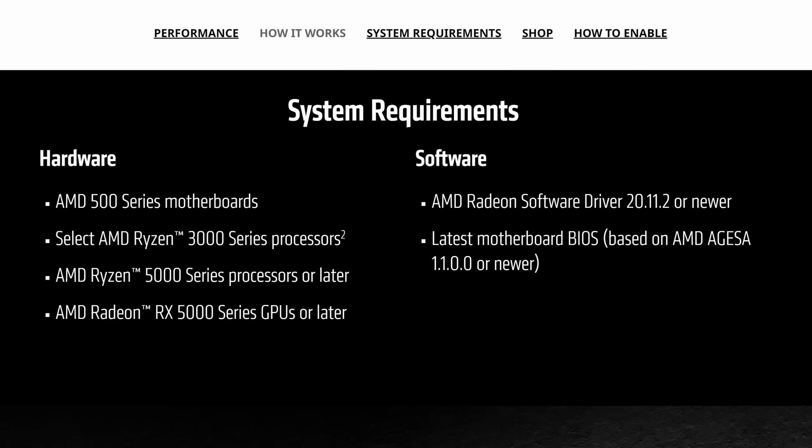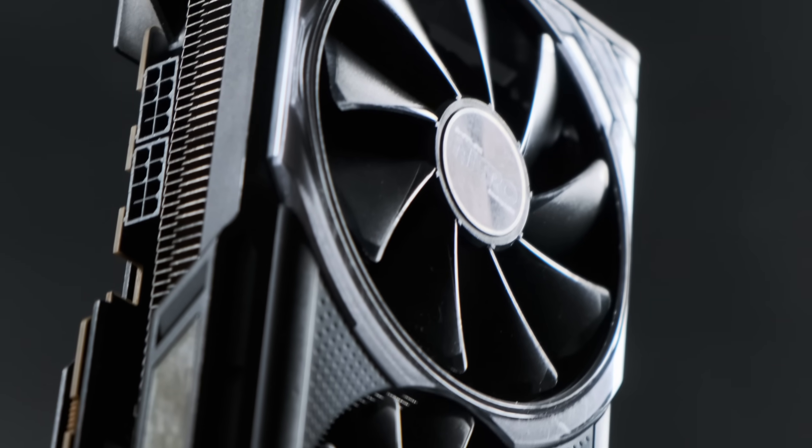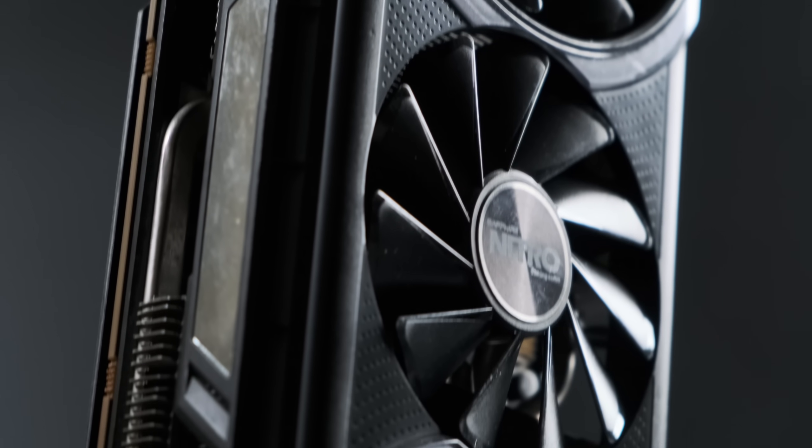SAM is only officially available on RX 5000, 6000, and 7000 series GPUs. However, as part of the modded Nimes driver set, it is possible to enable Rebar on the GPUs AMD deemed unworthy.